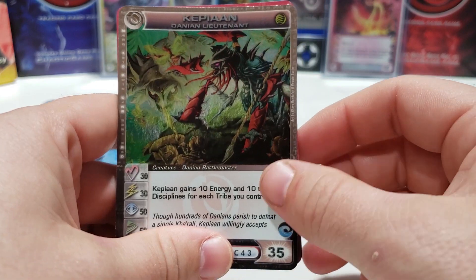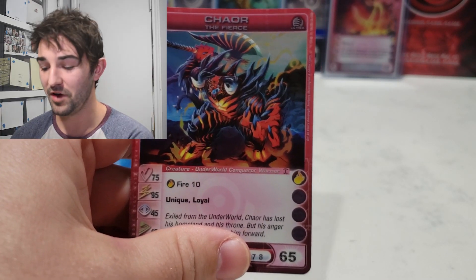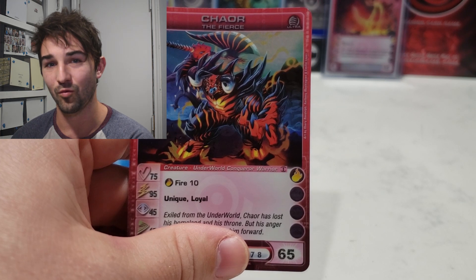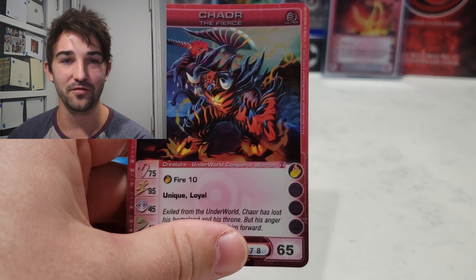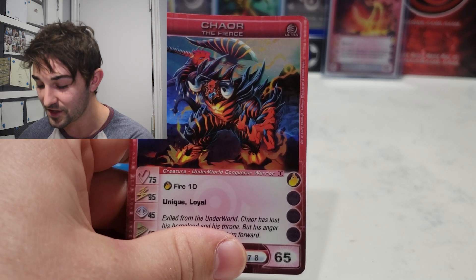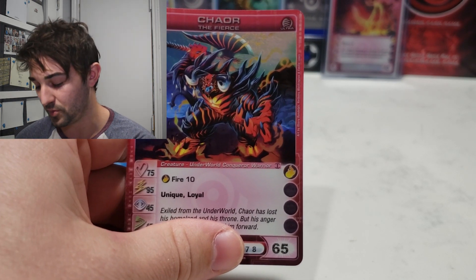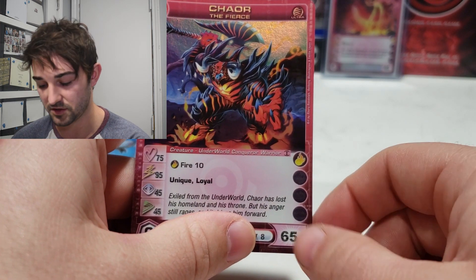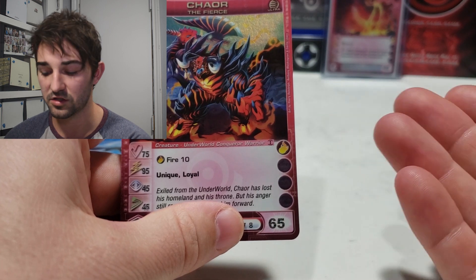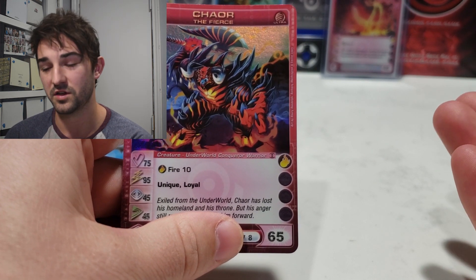We got a Capian Danian Lieutenant, and we got Kaor the Fierce — yes! Finally! That's the card I needed. I was really considering whether or not to just buy a new one online. This card ranges pretty drastically on eBay depending on the stats. This one has 65 health — I'm not even sure if that's max stat — but if you get a max stat health you typically get more for it. Usually around $100 on eBay; if it's max stat you might push closer to $150 at the time of this video.